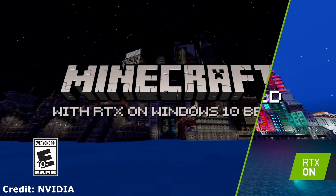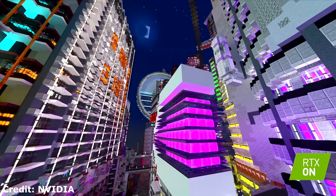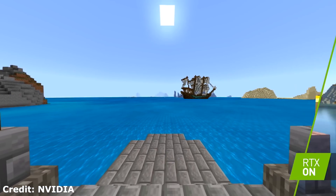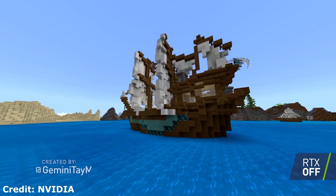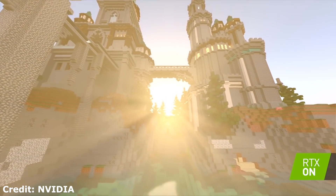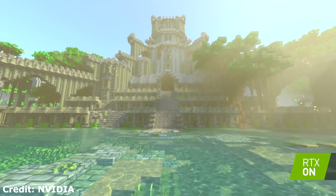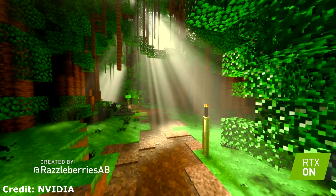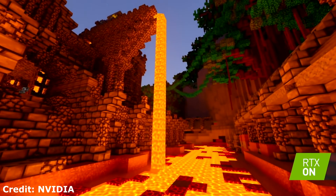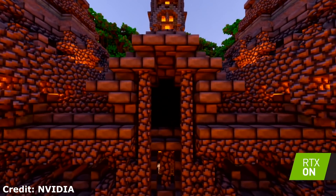Hey, what's up guys? Joker here, and I hope you're all doing well. Today I'm just going to be bringing you a quick guide for how you can get into the Minecraft for Windows 10 beta that has RTX features enabled in it. This is available as of today so that you guys can access and try out the ray tracing features for yourself. This is the first time we've seen ray tracing officially in Minecraft that you can actually download and play yourself, so I'm going to show you how to easily get started right now.